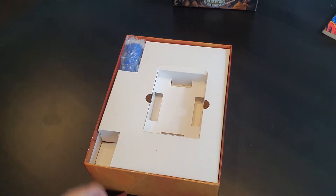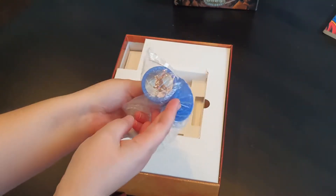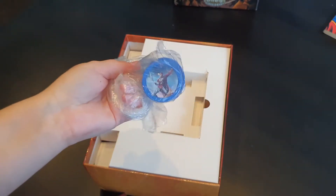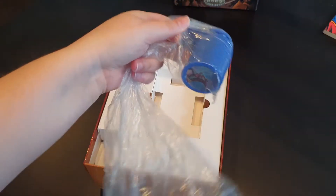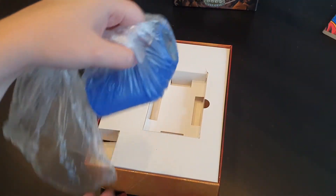We have dice, and of course we have bennies, which are an important part of the Savage Worlds system. These came factory sealed in plastic and I've opened them and taken them out. Right now I'm just storing them temporarily in a standard plastic bag — I'm probably going to get a nice dice bag or something for them later on.